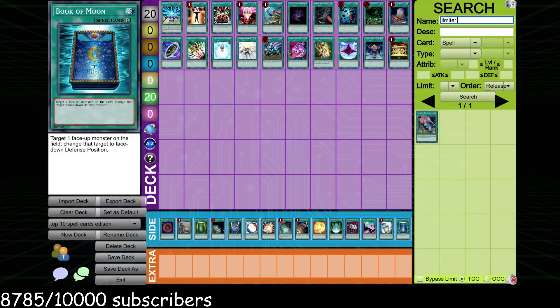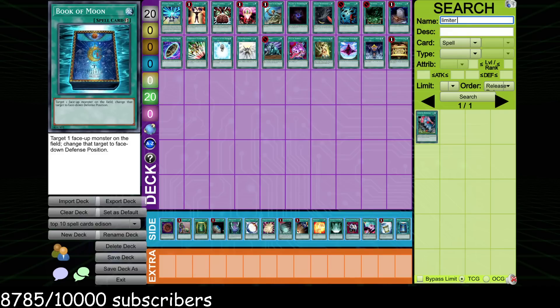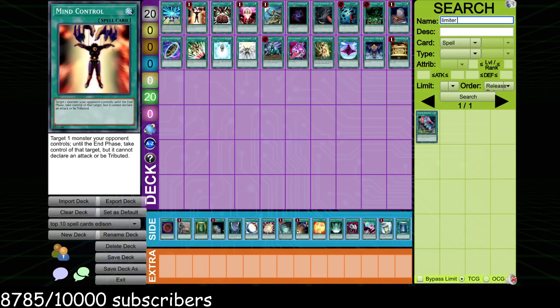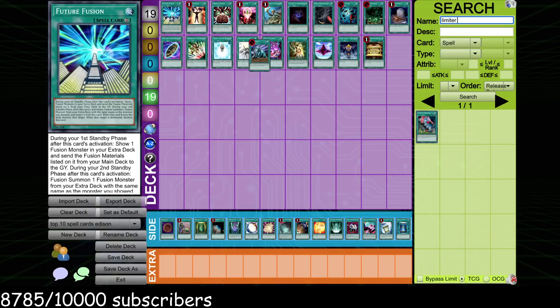And then Book of Moon — of course, you cannot talk about Edison Format without talking about Book of Moon. It is the most versatile spell card in terms of interactive play, but inherently it is just too fair compared to the rest of the stuff in the top 20. That's why it didn't make the cut — it's just not as unfair as those cards. It's a very powerful card, probably the best minus-one in the game — a lot of people say that, though that might be Copium. In any case, I know some people might put Cold Wave way higher or Mind Control way lower, and maybe that's correct.